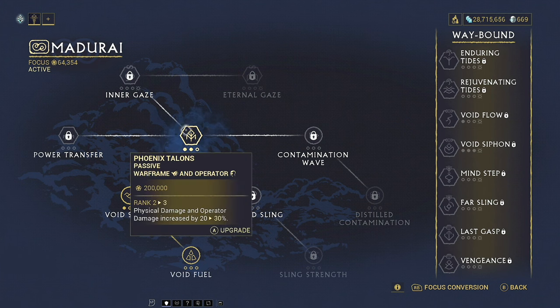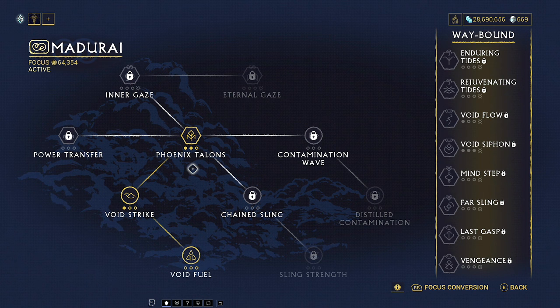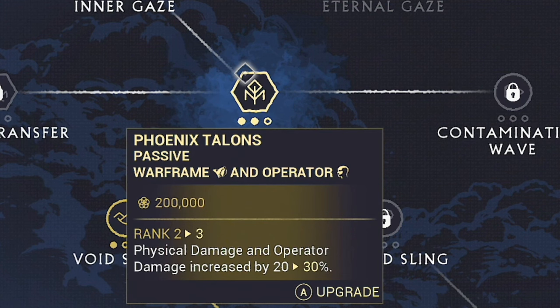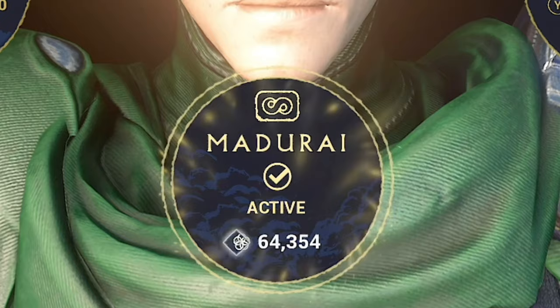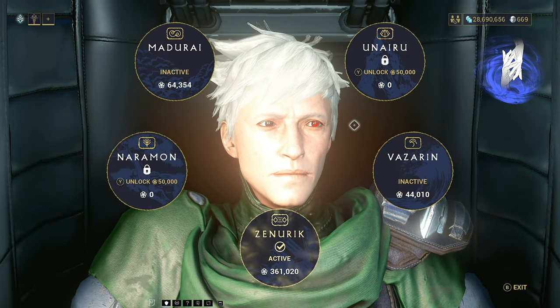If you come and look at Madurai, you're going to see different types of nodes, and we can classify them in three ways. There are passive skills — if you hover over something you'll see 'passive'; this one is always active so long as this school is activated. You can see this is my active school right now, and I could press to activate a different one, which would switch which school is active.